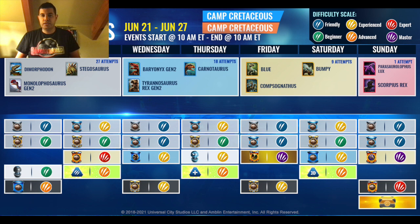Friday, you have a Standard Common Friendly, Standard Rare Friendly, an Epic Master Strike focused on Baryonyx. You also have a Standard Epic Experience. Saturday, you have a Standard Rare Experience, Standard Epic Beginner, a Rare Incubator Experience. You also have a Stat Boost Strike Advanced focused around speed.